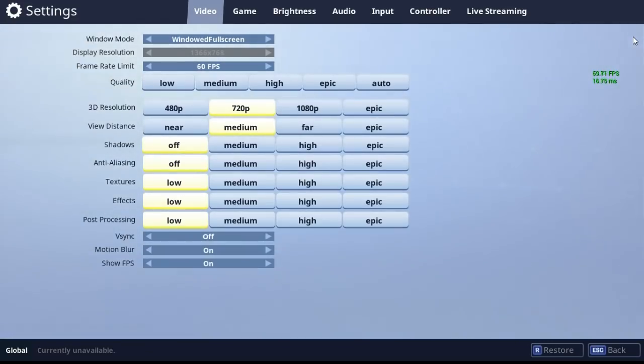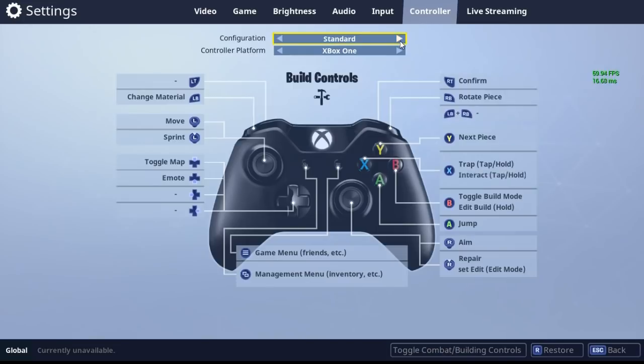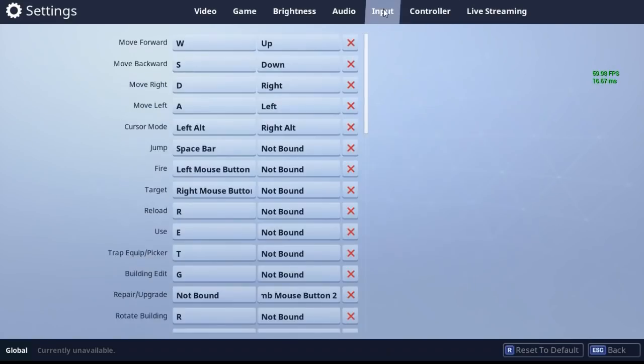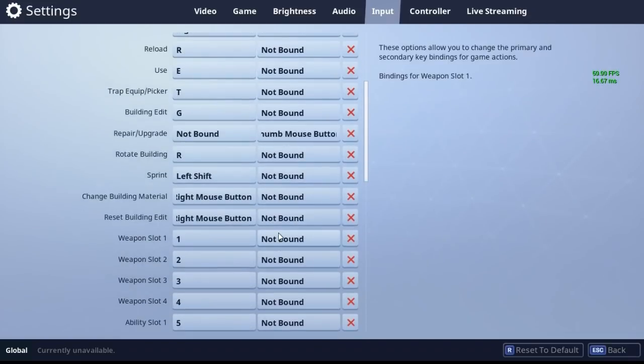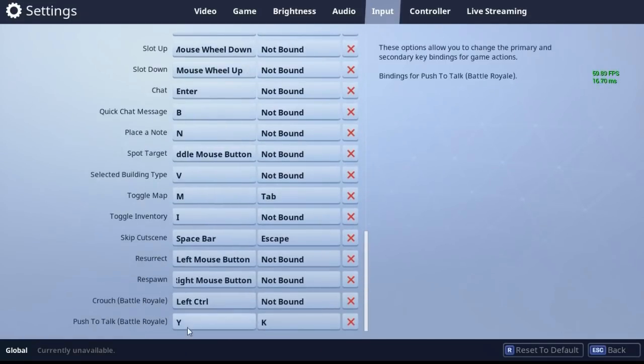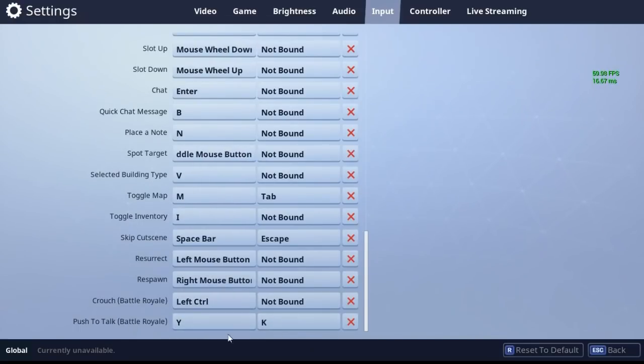The first way is to go to settings, go to controller, and then change the configuration and controller platform to something that isn't default. Apply the changes, restart your game, and come back to input. You should then have the push-to-talk option available, because that was missing for many players. Once it's available, set a key and it should start working in game.